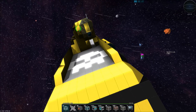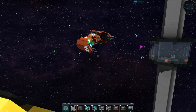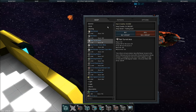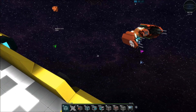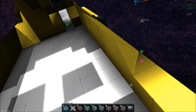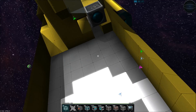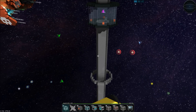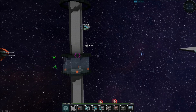Ahoy salty dogs, Lens Cap here, and today we're playing Star Made once again — this is episode number nine. In this episode we're going to play with the Bobby AI module and try to figure out how turrets work, and then if we can get there, we may look at drones as well, before we start on our next ship.